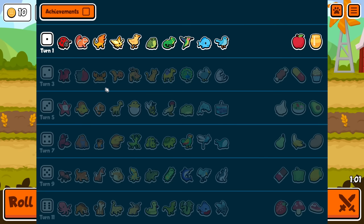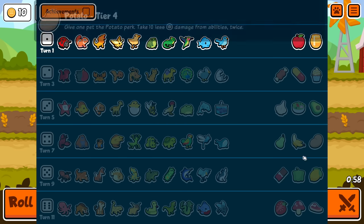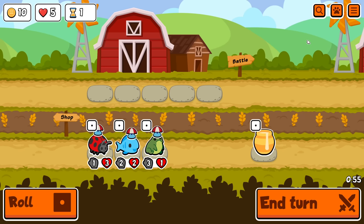Alright everybody, welcome! First lobby of the day, we are doing rainbow only. That means from left to right you have to have a rainbow squad.